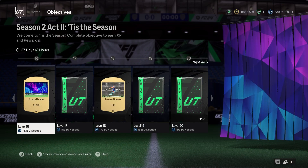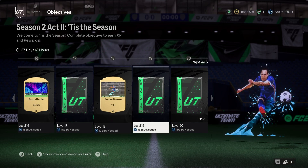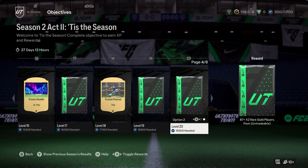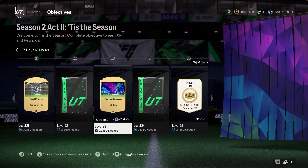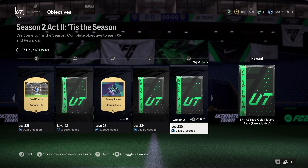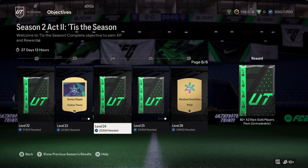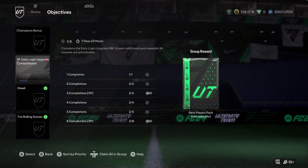83x20 for Level 15 — pretty much the best pack you can get this Season. Frosty Header, then 83x3, Frozen Finesse, 83x3 again. Level 20 is a Base Hero Player Pack or 87x2 — I'd rather just take that and run. Cold Control, 83x10, then Snowflake, Frozen Finesse or Snowflake again, 82x2. Level 25 gets you a 1-of-4, 85-plus Road to Knockout Trailblazers Centurions. Then Triple Threat — had to think about that for a sec. Then 87x3 or 83x20 — I'd probably stick with 83x20. Level 26 is Rainbow Snowflakes, which attaches to the next objective.